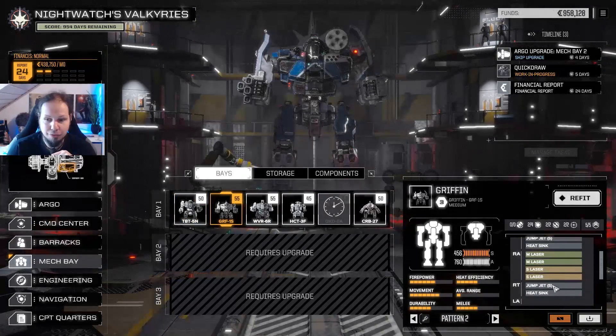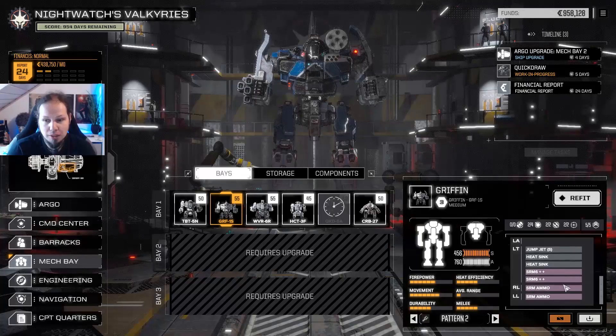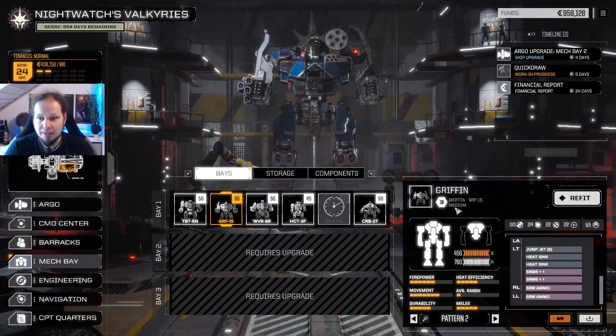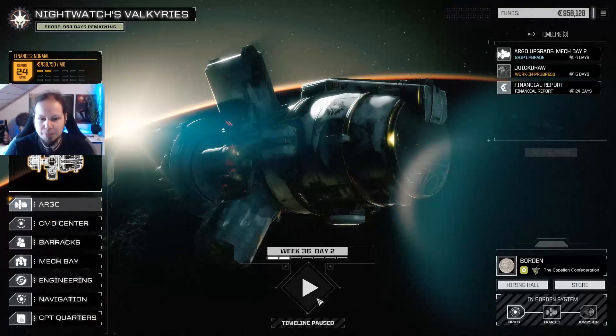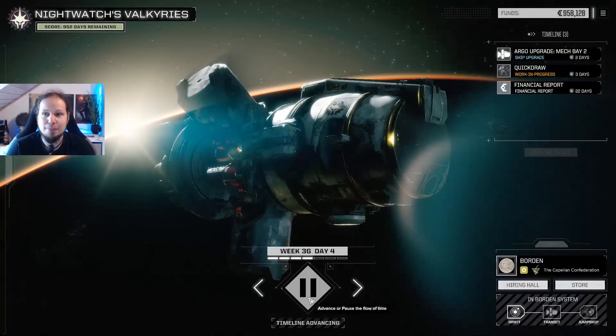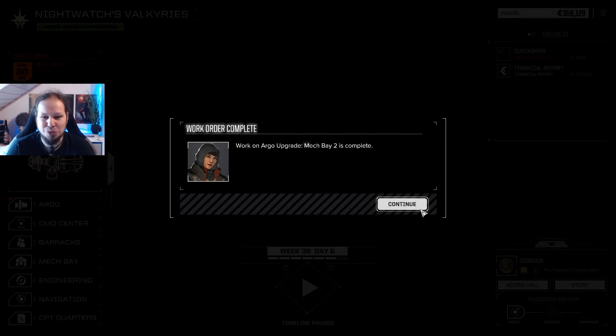Could also take the Griffin for a more mobile approach, but I think the Trebuchet is delivering some very good mid-range fire support, and it just has a good amount of Alpha Strike, so let's use that instead. We have nobody injured, which is good, and soon we have our next Mech Bay, which is also great.